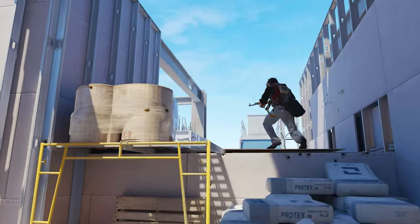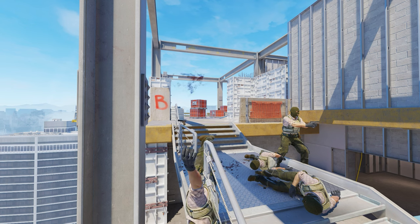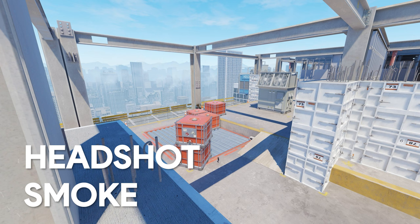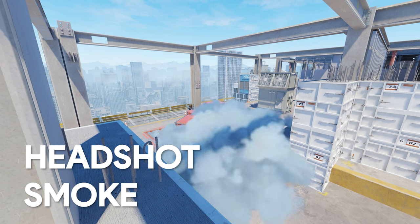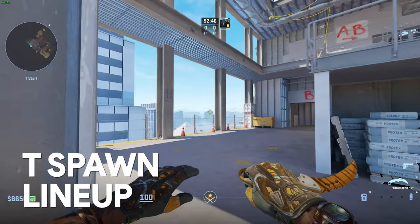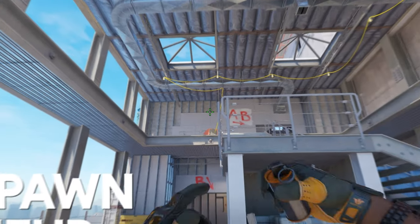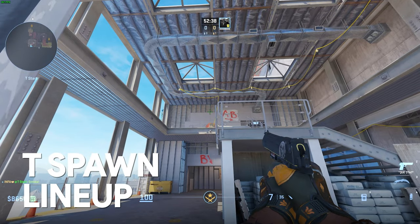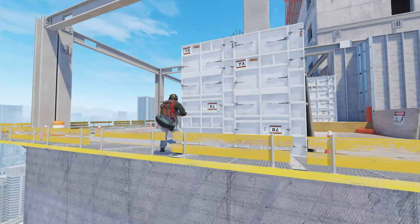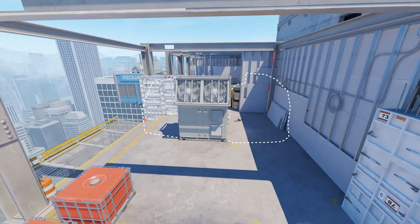Taking our business to the B site of vertigo — you will find yourself getting headshot from the site every time you try to push ramp without any utility. We'll show you how to completely isolate the headshot angle holding your push. From T spawn, find the metal slab right behind the stairs, position yourself in the right corner of it, look at the entrance to mid, and find the second metal pipe on the wall. Aim at the bottom of it and do a simple jump throw. This headshot smoke will give you a lot of freedom for you and your team to take B ramp and get into the site without instantly getting one-tapped. This smoke combined with the next two will give you complete control of the site.